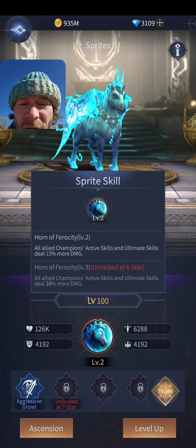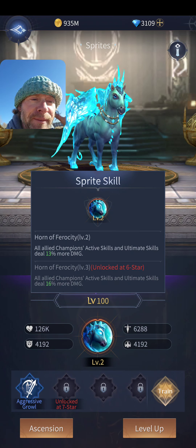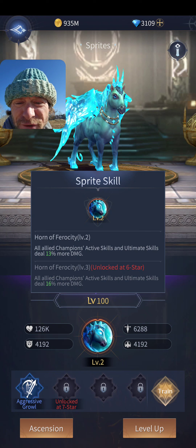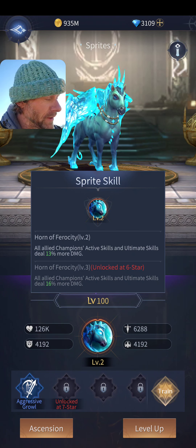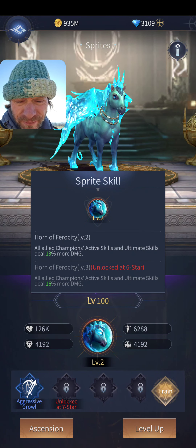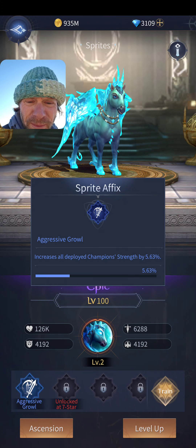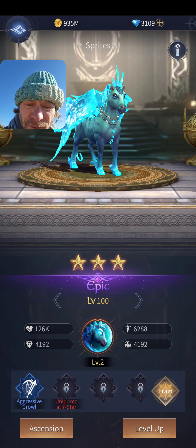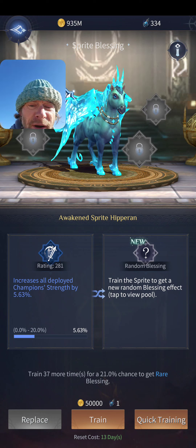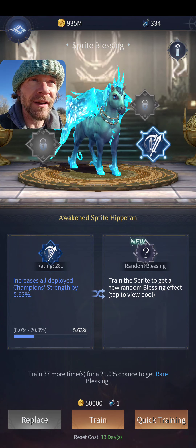The Awaken Sprite Hippogriff is one of my favorites. All allied champions' Active Skills and Ultimate Skills deal 13% more damage — not just at the start of a battle or triggered by a condition, just straight up. That helps Water and Sun and virtually every assassin. I also have Aggressive Growl on it, which increases all deployed champions' Strength by 5.63% — a really tough one to get.